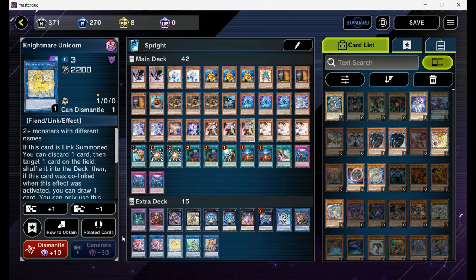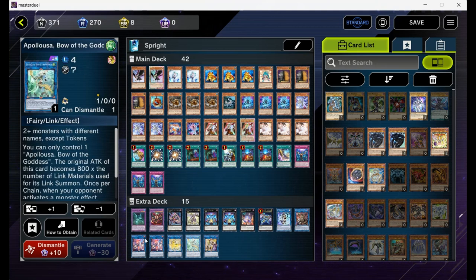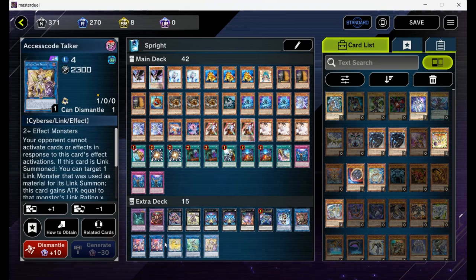Next up, one Unicorn — the additional interruption on your opponent's turn. You can link summon this one with Masquerena, or you can go for a Palooza with four negates — it's up to you and your opponent's deck. And to go for game or to clean problematic cards, Accesscode Talker.